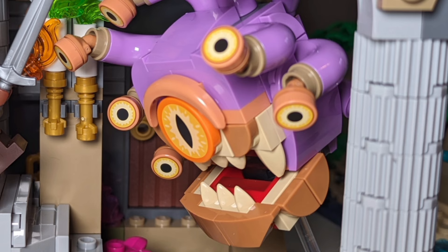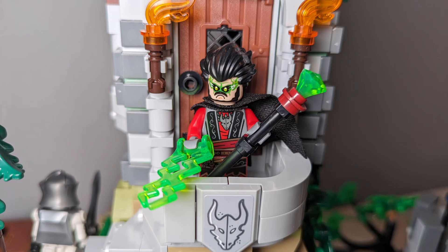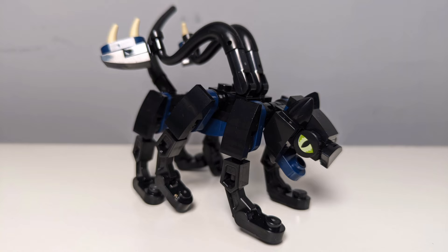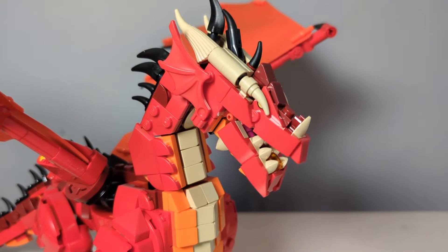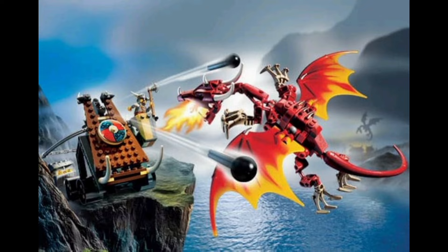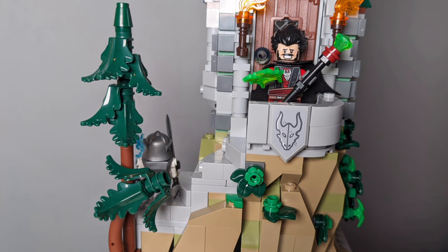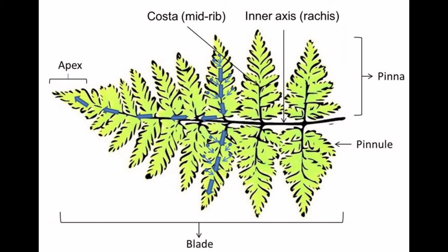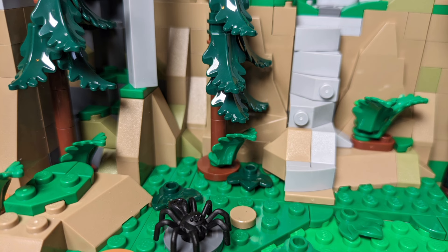Strangely, the only glaring qualms I still have with the set are where the shadow of the modern breaks that illusion, like dispelling the magical disguise of an evil warlock. I'm not at all a fan of LEGO's current use of horns, tentacles, and overly intricate filigree printed in white for smoke — it just looks like there's toothpaste being squeezed out of the inn. Cinderhal's head is too heavy for its more modern mixel ball joint, which is a huge oversight. I'd much rather have less articulation or more exposed technic like their older designs than a floppy dragon, and I'm getting more than a little sick of these pine trees in every 18-plus set.